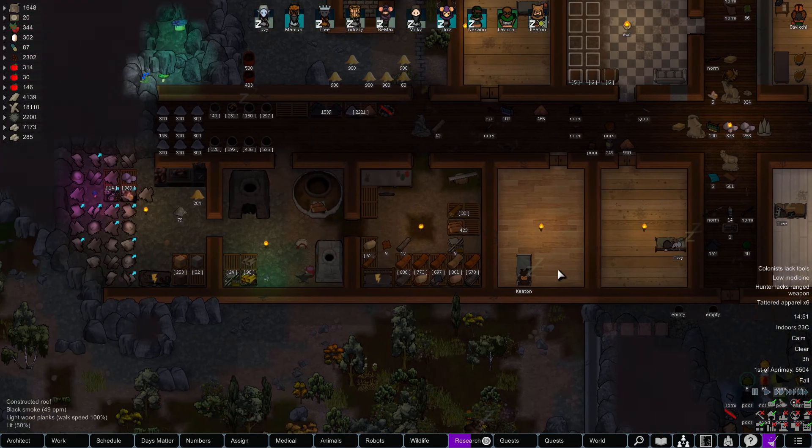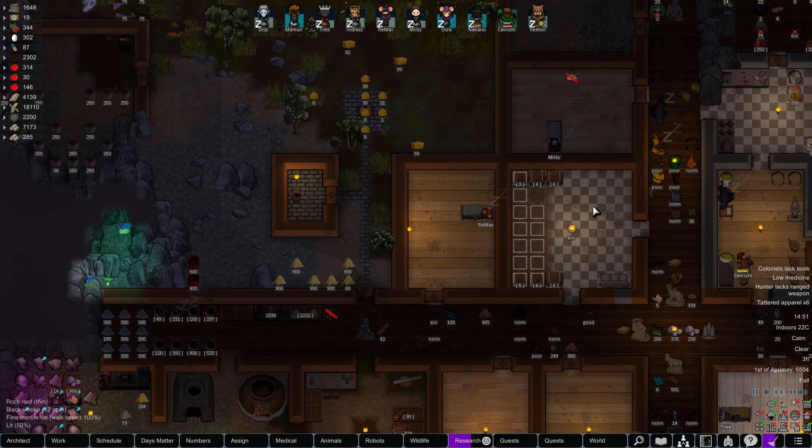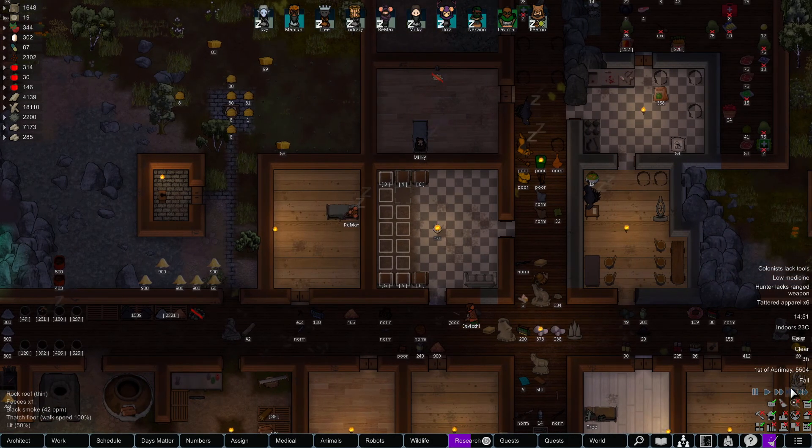We'll set up a medieval shield, but we'll set this to be made out of steel alloy. We'll start making some steel alloy as soon as we're done with this room.